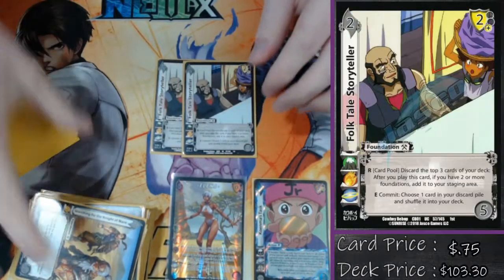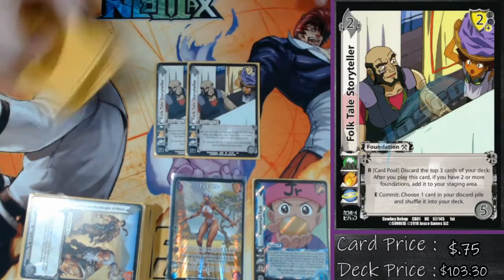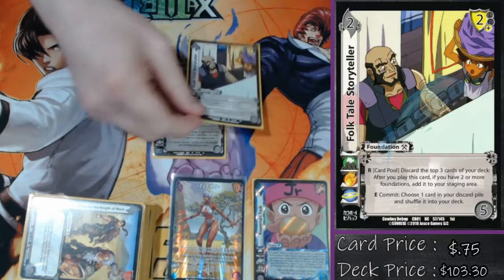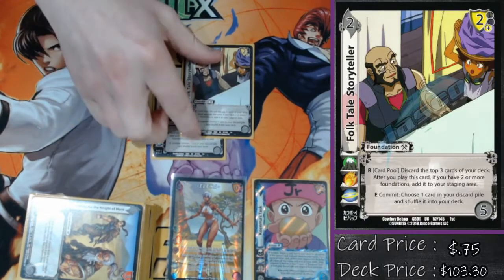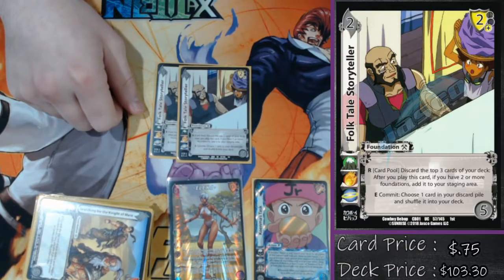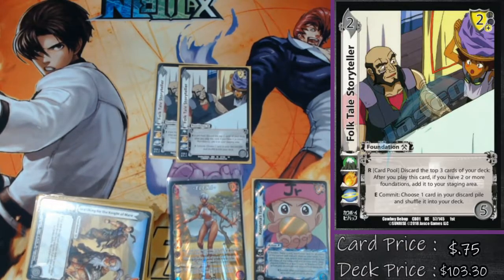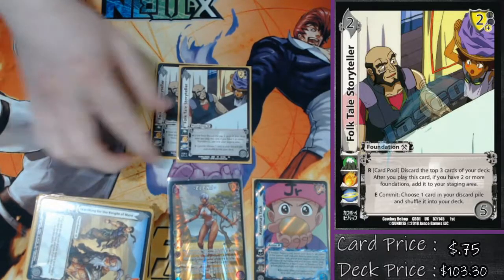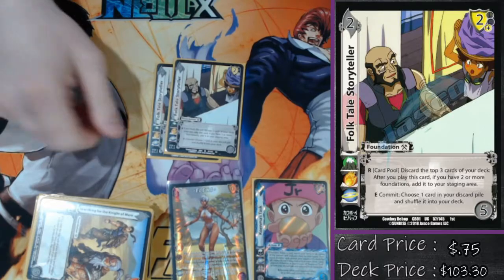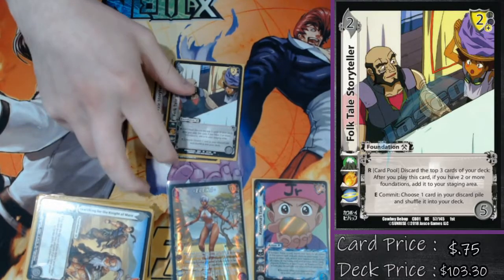We've got a double Folktale Storyteller. Honestly, this card is just in here for if a Breaker happens. I want to be able to absorb the Breaker on the Folktale and then build it down into my staging area and continue on playing my cards. Besides that, it's just a pretty solid low block on my opponent's turn — being able to block, clear the card pool, and build one. Playing it on my turn is not super relevant unless I think I'm going to kill them.